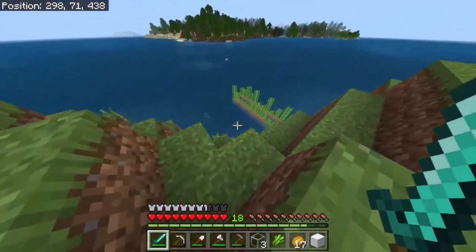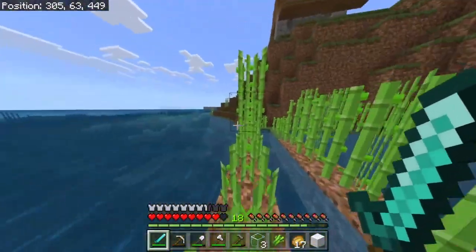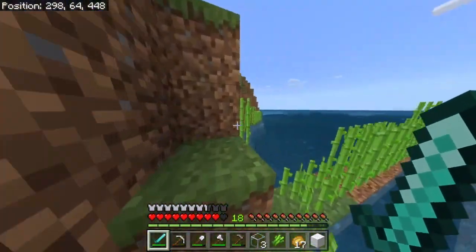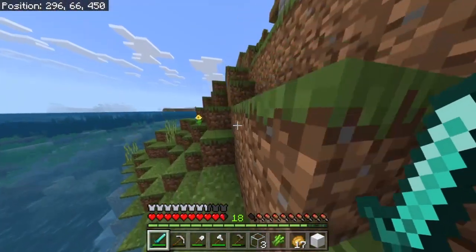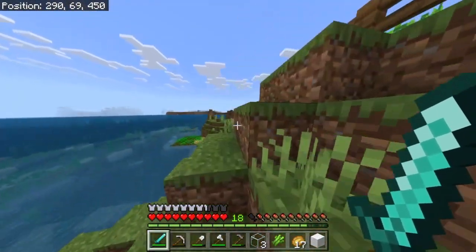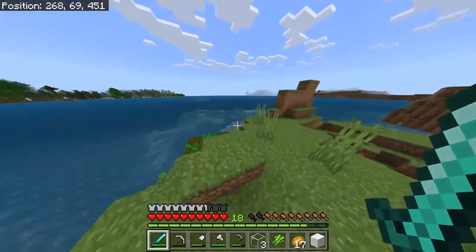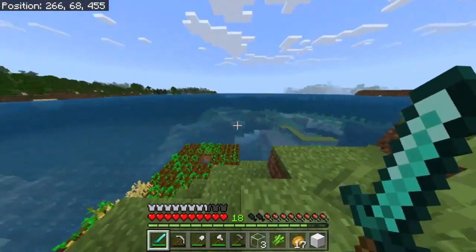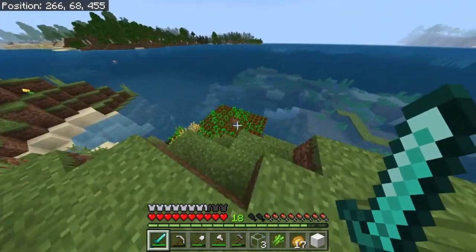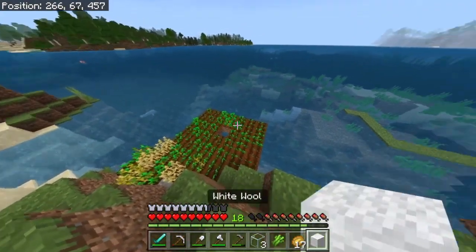We've also extended out the sugarcane farm, which seems to be growing. We've extended it on these two rows just to make a bit more room, so we can get some more sugarcane to make more paper, because I figured that the little thing we had going on wasn't enough. And we also extended a little bit on the wheat farm, which is going to be temporary — same as the sugarcane farm and the little cow farm. They're all going to be temporary, it's just for now. I've recently just planted this and it seems to be growing fairly quickly.